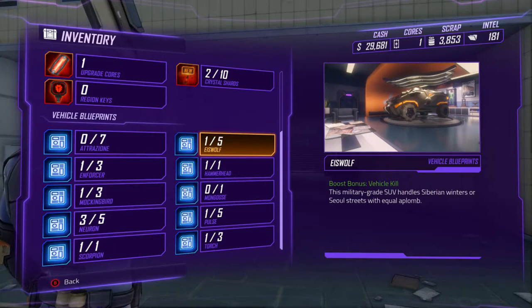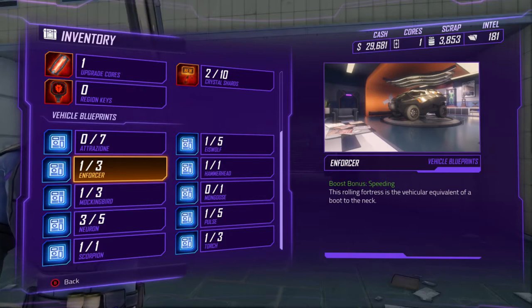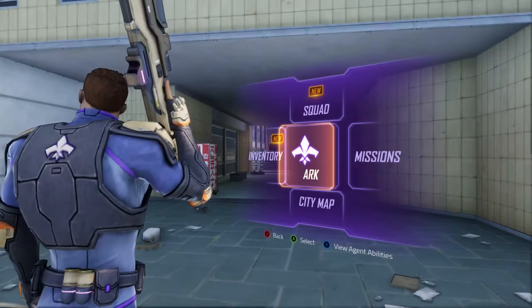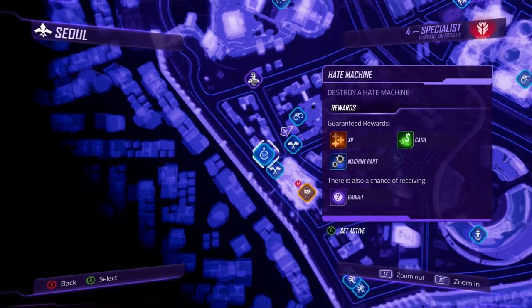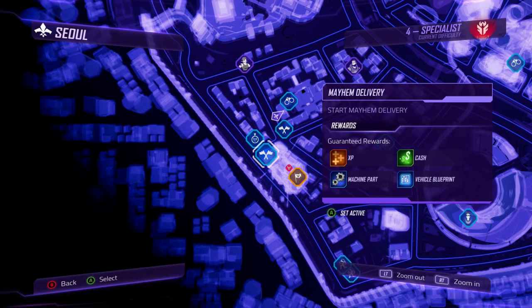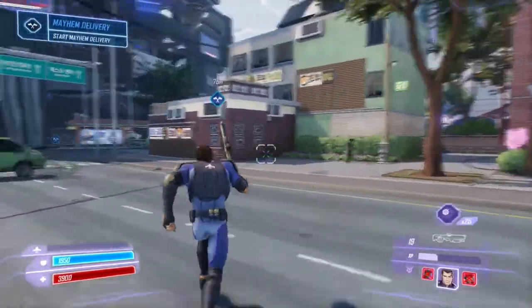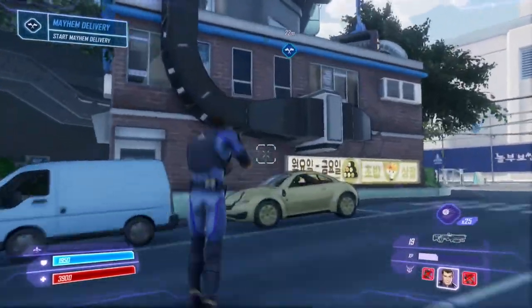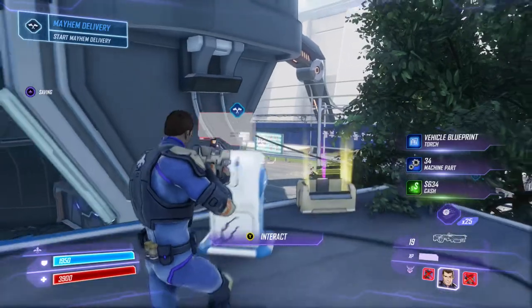Let's go back to inventory and check our vehicle blueprints. Alright, let's see if we're still getting those blueprints. Let's go ahead and try this one right here in the back — I don't think I tried this one yet. Actually wait, before we do this, let's grab this — vehicle blueprint! Alright, the Torch.